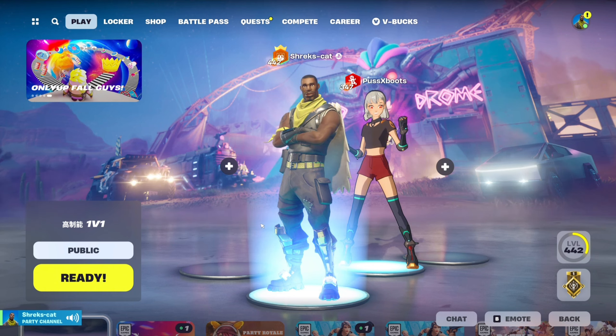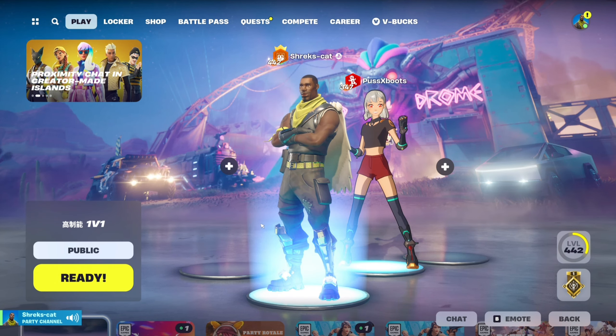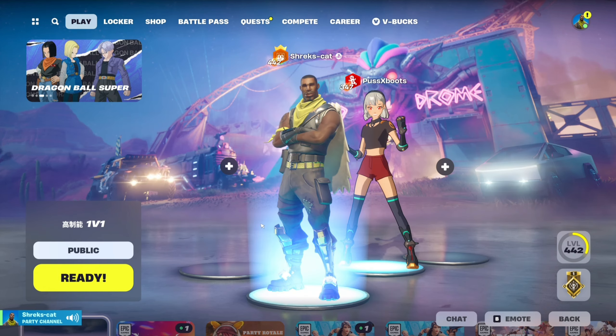The event was called Survive the Storm, I believe. You had to download Save the World through one of their links, and whoever's link you downloaded, you got their banner.